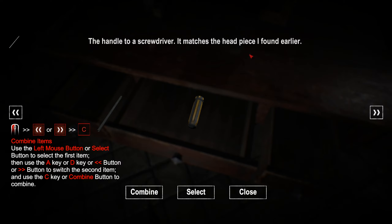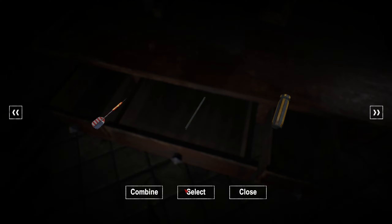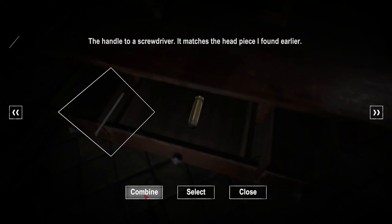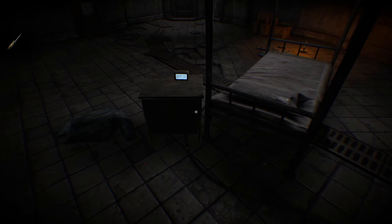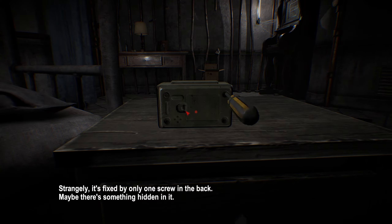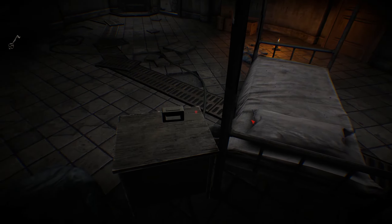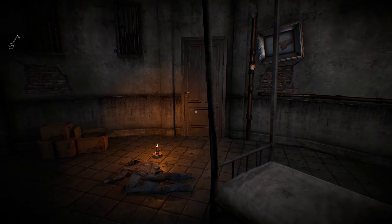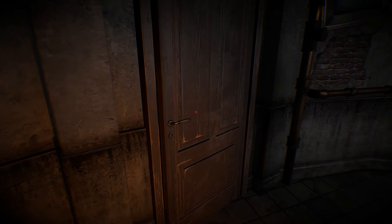I wonder if you can just use this thing to pry this drawer open. Handle of a screwdriver matches the headpiece I found earlier - combine items. Use the left mouse button or select. Let's just go select. I combined it! I figured it out. We got a screwdriver now. So now if we open up this - there we go. We got a key! An old rusted key. We lost our screwdriver as well.